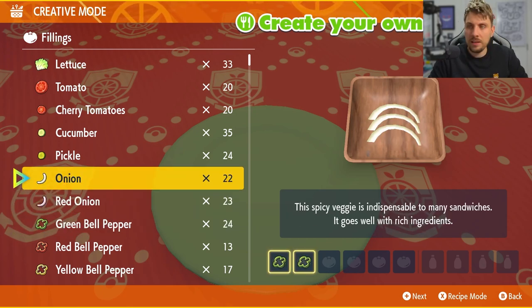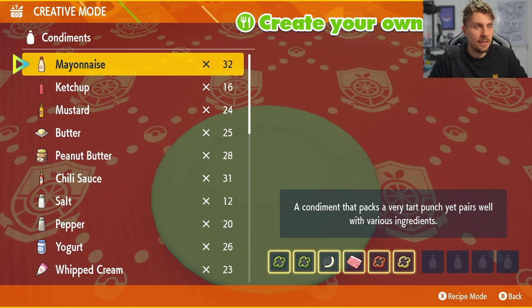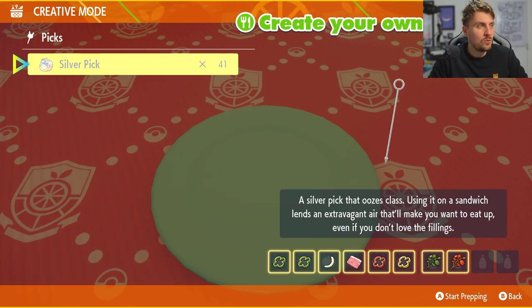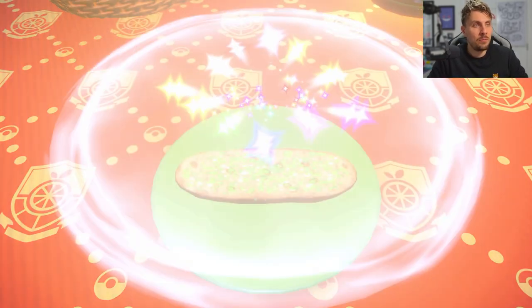There will also be a link in the description giving you more options if you want to mix and match your Herba Mystica. For this one, we're going to use two green peppers, an onion, prosciutto, and a red and a yellow pepper. Then we can use any combination — bitter and spicy will be good ones to use — and that should give us the required Sparkling and Encounter Power that we need.